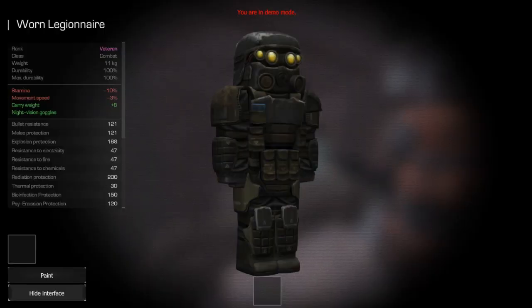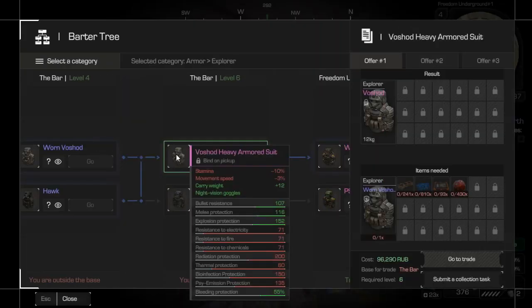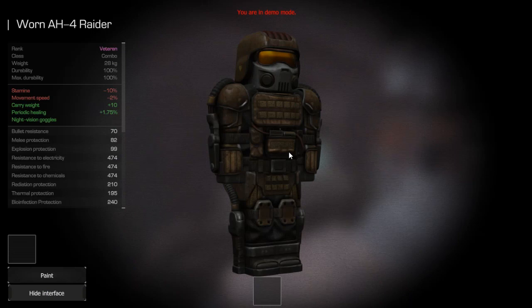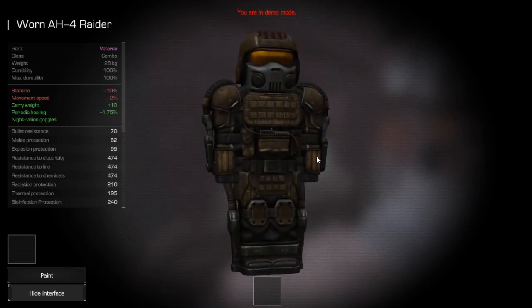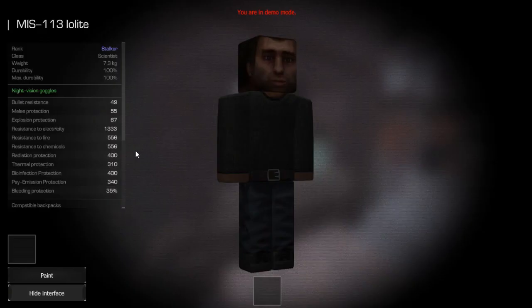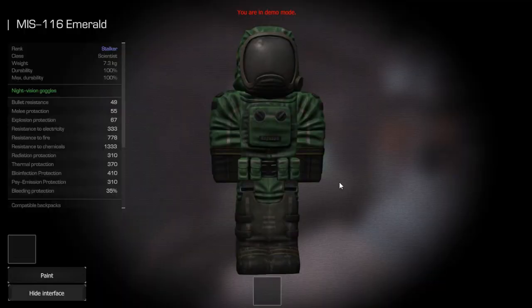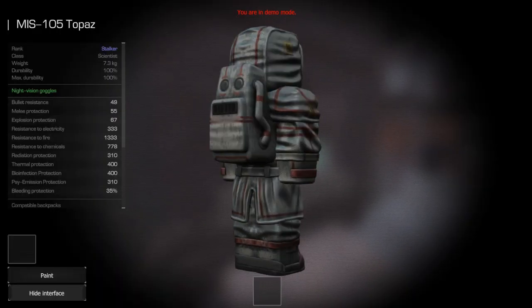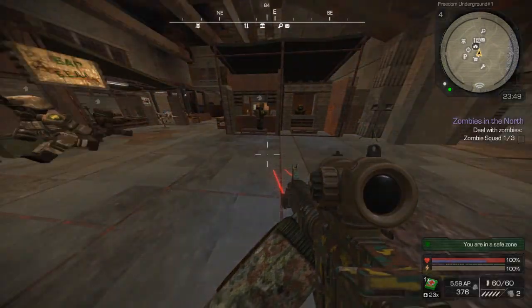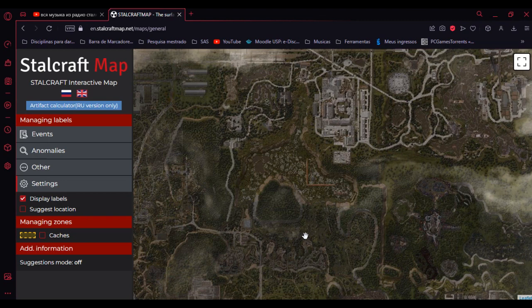You probably have one of these following armors that you're gonna need to set foot in Yanov. In the combat session, you either have the Worn Legionnaire or the Worn Osh. In the Explorer session, you have the Worn PSZ-10. In the combat session, the Worn 8A-4 Rider. And in the science session, you either have the Worn Selva, the Lowlight, the Emerald, or the Topaz. Honestly, I would start going with the science suit first to set foot in Yanov, because with the science suit you get free roam for like 80% of the map. So, I recommend you start with it.